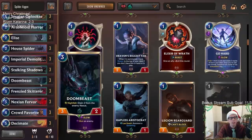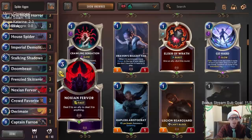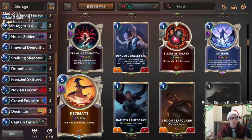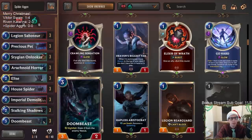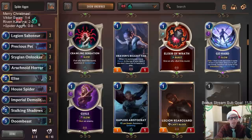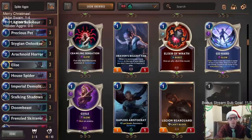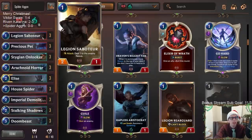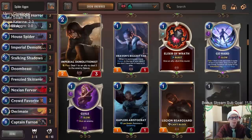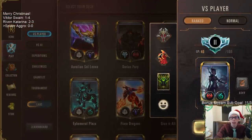The doom beast and demolitionists are going to be able to do nexus damage. We can get multiple copies of either with stalking shadows. We'll also have Noction Fervor and Decimate dealing nexus damage, and even a Captain Farron at the top end that can create more decimates. We're going to try to get early damage in with fearsome units — basically all the spiders have fearsome — and Stygian Onlooker with fearsome, then finish the job with direct nexus damage.